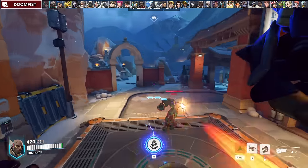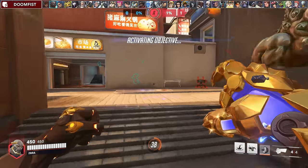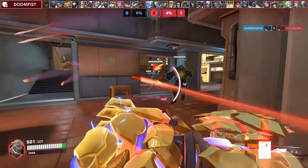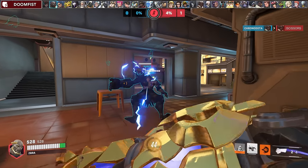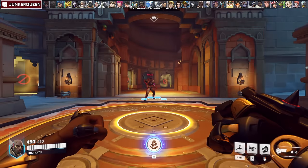In the Doomfist mirror, you should cancel his power block with your punch. However, if he's already empowered and you're not, don't throw away your own punch cooldown since you have no way to defend yourself or your team against his empowered punch. If he's empowered, he'll typically look to charge up his punch longer, so use your own punch to quickly cancel him out of it or collide and fall down together.